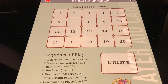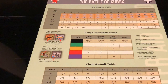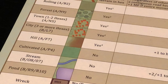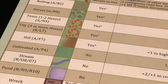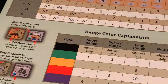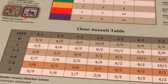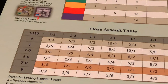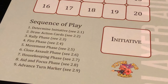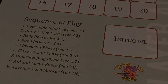The game includes two 8.5 by 11 inch player aids. One player aid is two-sided and shows various charts and tables. One side shows the terrain effects chart and the other side has the fire results table, a range color explanation chart, and at the bottom the close assault table. The second player aid card contains the turn record track, a box where to place the focus marker to influence the initiative die roll, and a summary of the sequence of play.